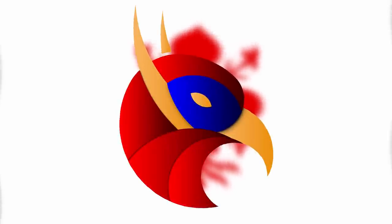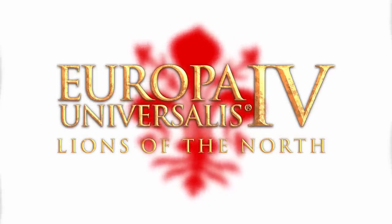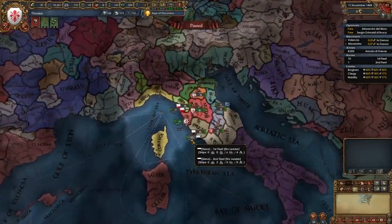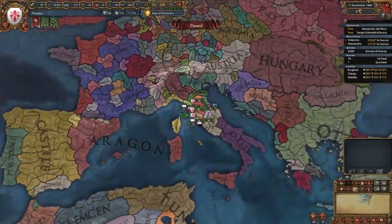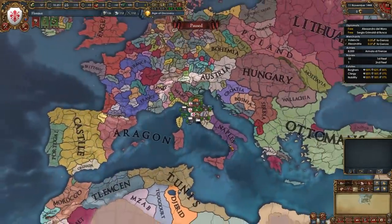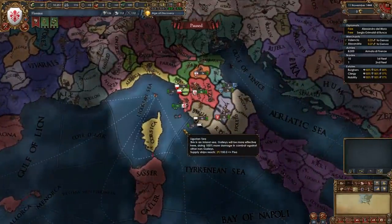Hi everyone and welcome to today's video where we're going to be doing a guide for Florence for EU4 1.34, Lions of the North. Florence is a nation that starts off in central Italy and it has been about a year since our last guide for Florence, so I thought it was time to refresh them. It's one of my favorite nations in EU4, top 3 for sure along with Austria and the Mamluks.